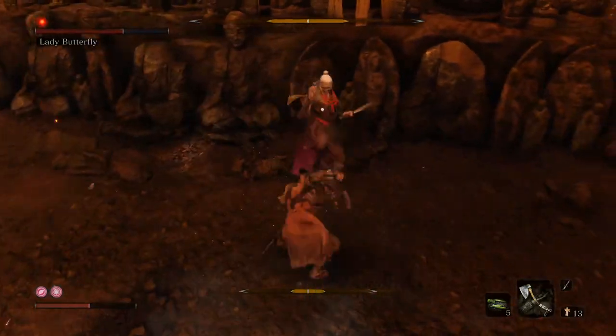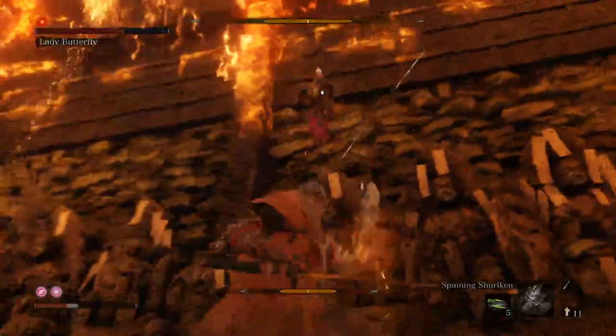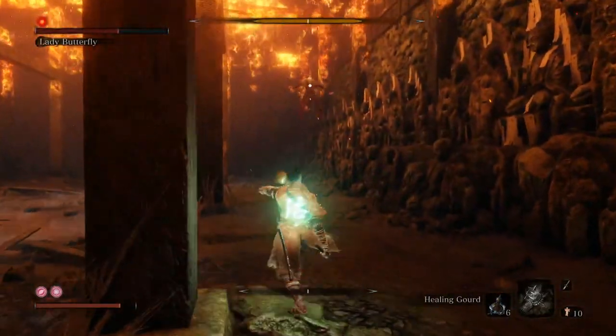You can also use the axe, which I demonstrate a little bit. But ultimately if you get her health down to about half, you can start doing the attack-dodge-attack-dodge maneuver. As you saw, she went into the tightrope phase — you use a shuriken to get her down from there.